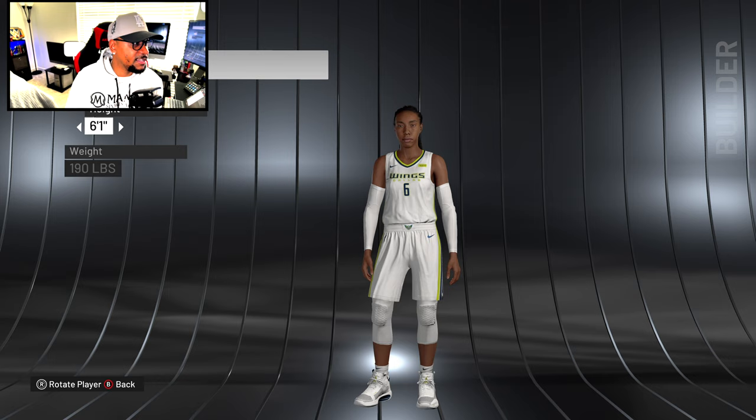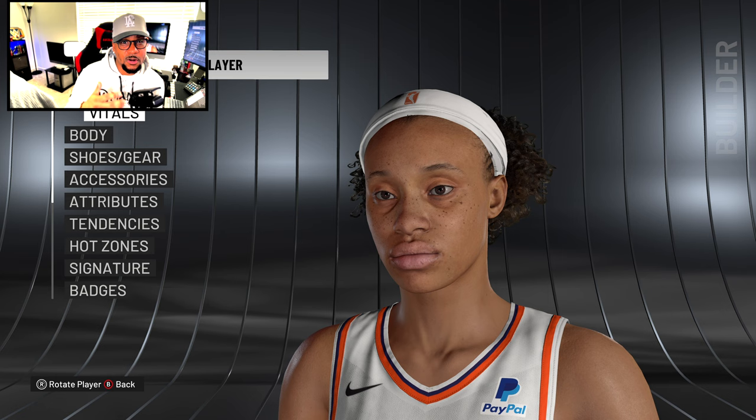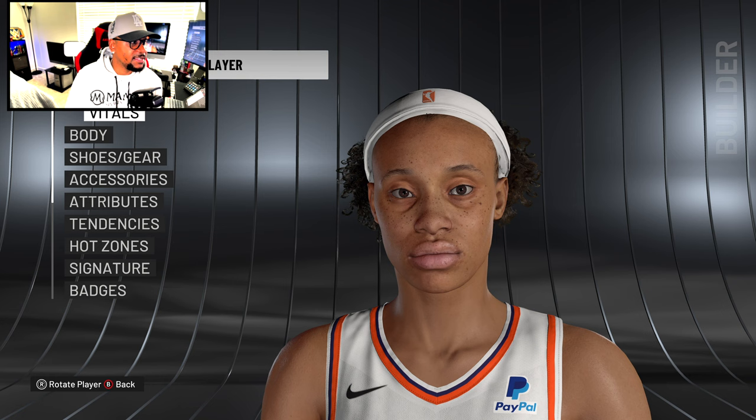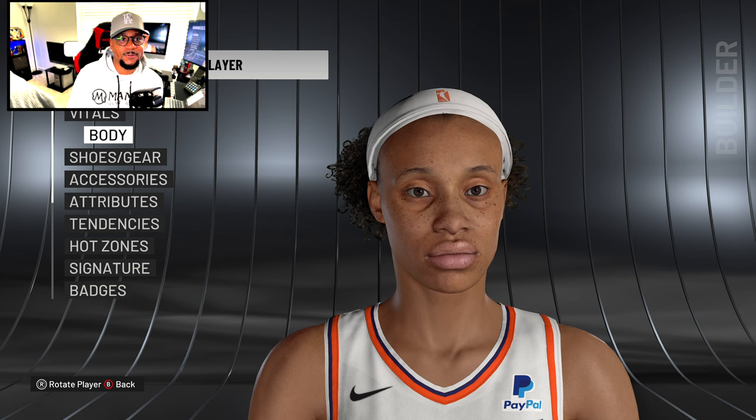Brianna Turner was updated via patch 1.12. Her headband looks extra thick — I think they doubled it up so it doesn't clip, which seems like a logical workaround. The face looks good — freckles on point, hair is mad curly just like in real life. Going to body, this is her. The majority of these WNBA scans are on point with minimal clipping on headbands — the 2K team killed it.